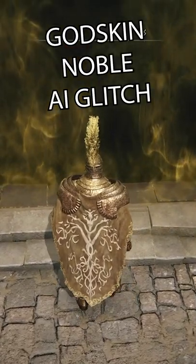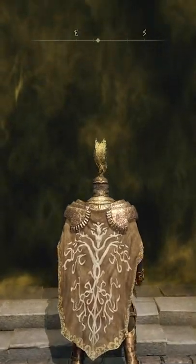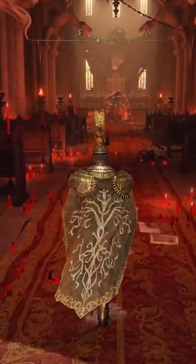To turn off the Godskin Noble's AI, all you have to do is enter the Fog Gate from max range. The exact frame the prompt shows up, stop moving and wait for a split second, then enter the Fog Gate. Simply run forward and you'll be able to move past it. If it doesn't work straight away, circle around with the movement stick and it should let you move freely into the boss arena.